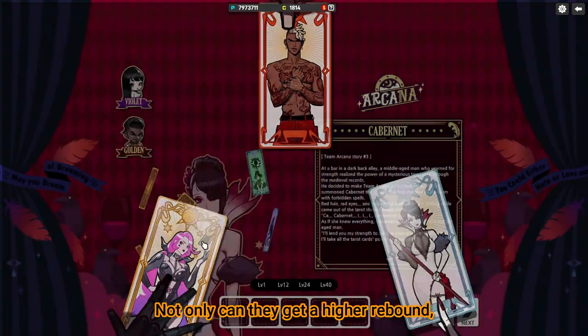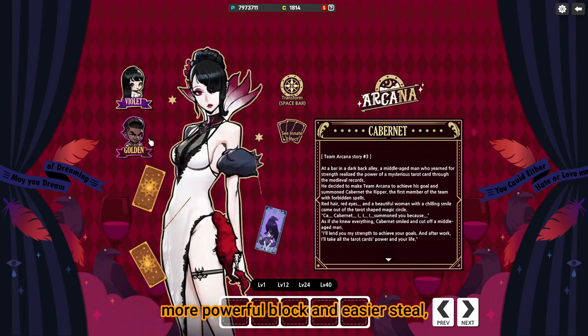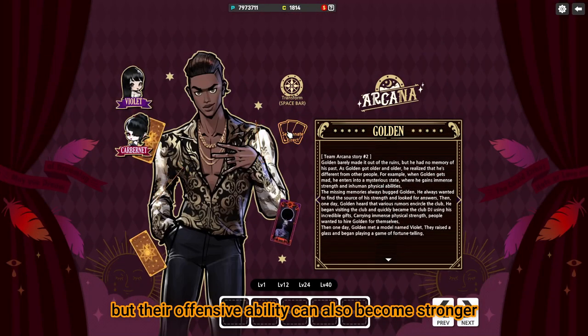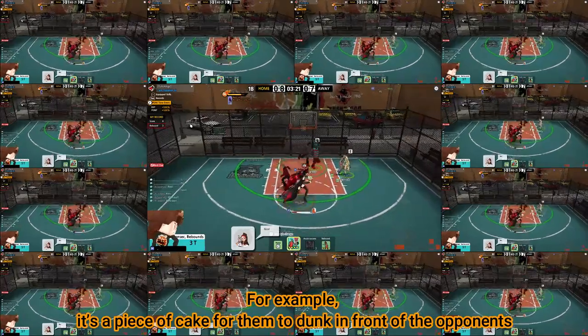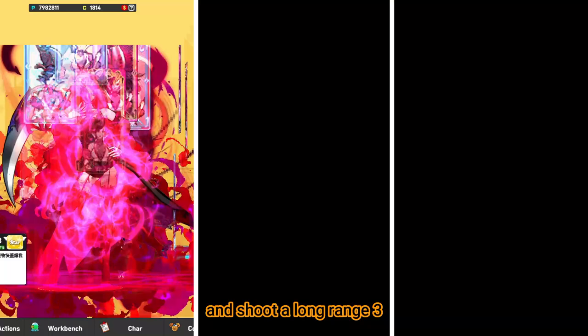Not only can they get a higher rebound, more powerful block and easier steal, but their offensive ability can also become stronger. For example, it's a piece of cake for them to dunk in front of the opponents and shoot along range 3.